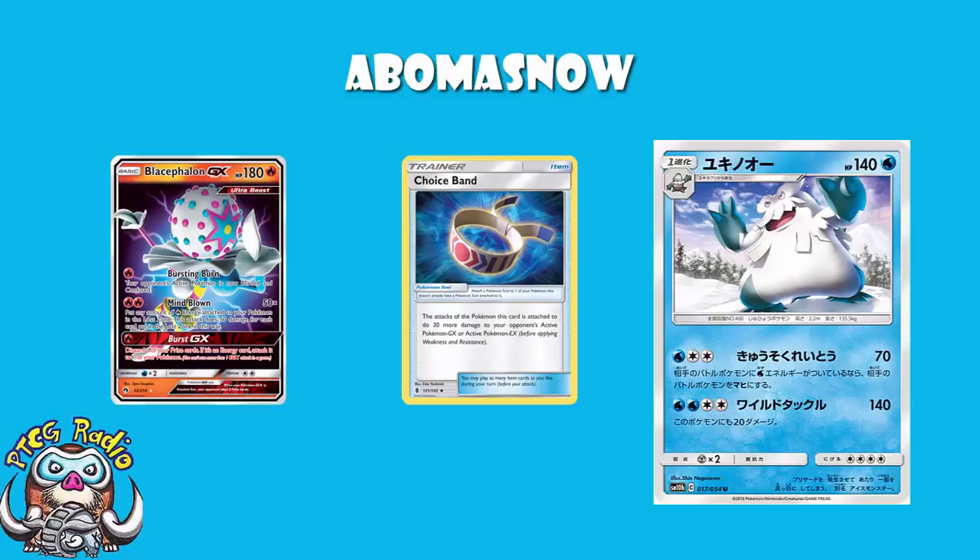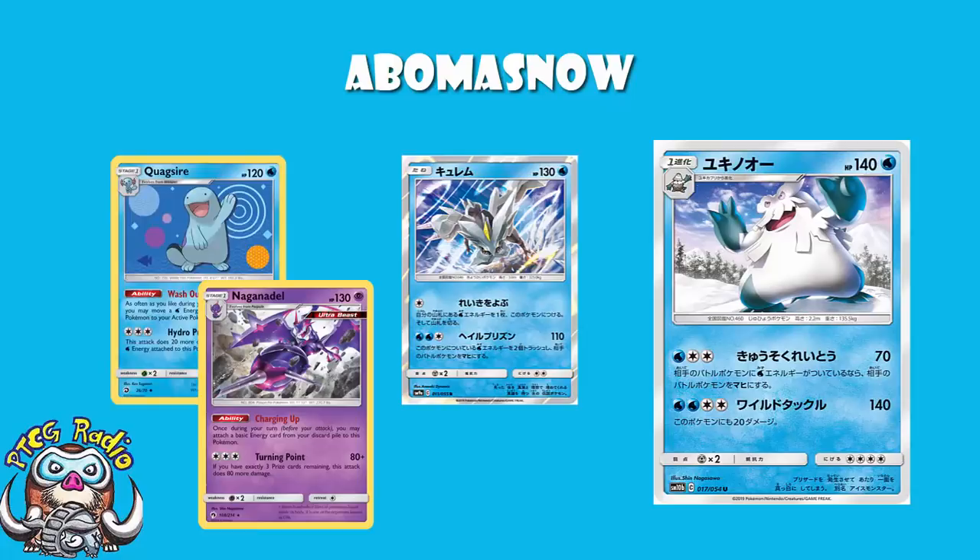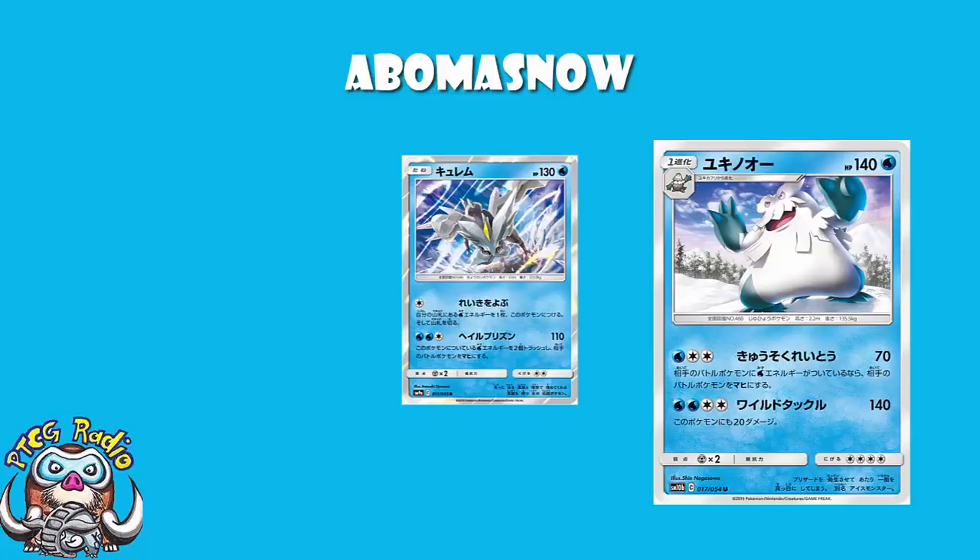But we have to mention: if you want a Water Pokemon that does automatic paralysis, we probably have to accept that the Kyurem coming in Unbroken Bonds is better. That Kyurem, for Water and Colorless, does 110 damage, discards two Water Energy, and gives automatic paralysis. You can still use Naganadel and Quagsire with that. It's a Basic, and it's essentially the same cost since we don't have Double Colorless anymore. It does more damage and paralyzes everything. So as much as I like Abomasnow, it's essentially Kyurem as a Stage 1 that doesn't paralyze everything. Kyurem does have to discard the Energy whereas Abomasnow doesn't, but there's a very strong argument that Kyurem is better.